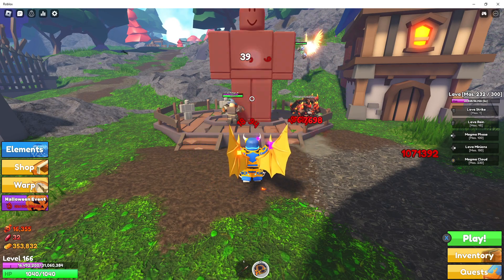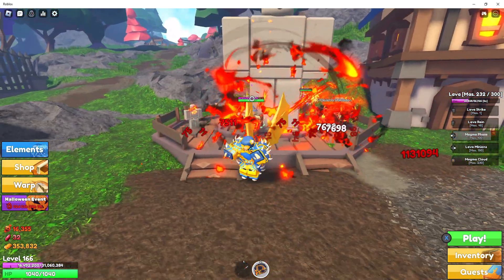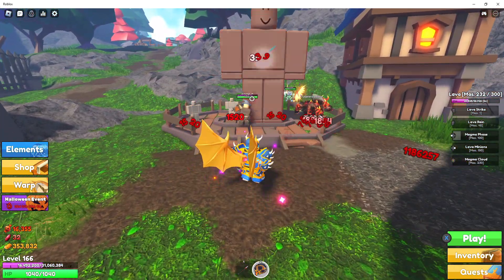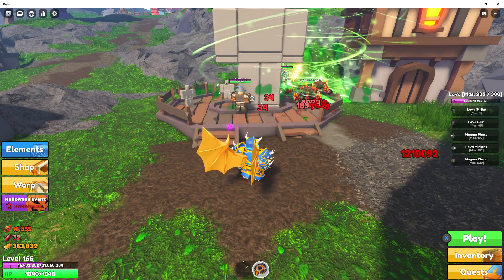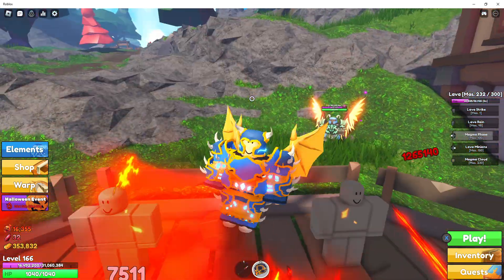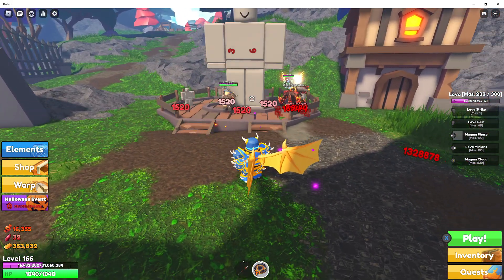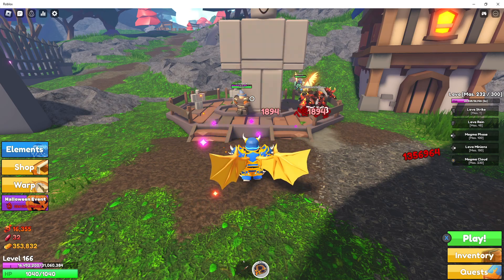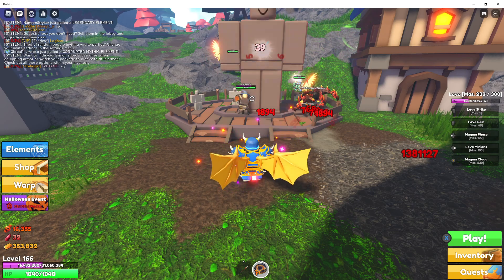We have our minions out. Let's look at Magma Phase — this is going to be our dash. It does apply a burn, dealing 15 to 20 damage over time. I can see 75,17 damage on the initial hit, plus the dot damage that lasts for a few seconds. So it does a decent amount of damage. You do want to be careful when using it because you can be hurt with it.